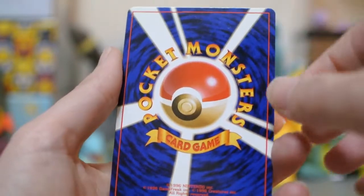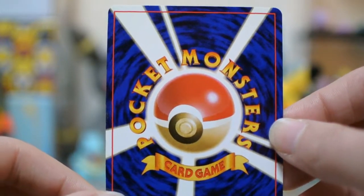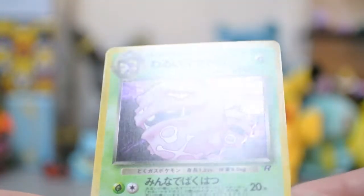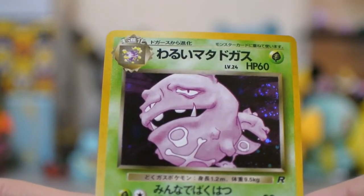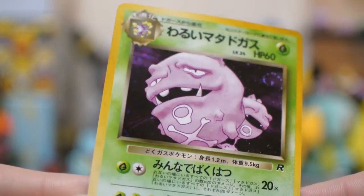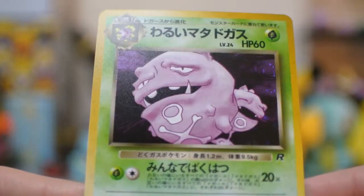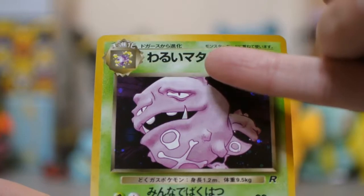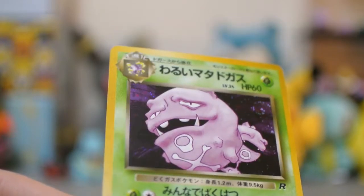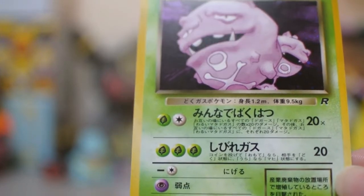And this is the last card — this will be our holo. Get hyped? Maybe? I'm a little nervous. What could it be? Let's see in 3... 2... 1... Ooh! Okay then. We have Weezing — Koffing becomes Weezing. He is pretty creepy looking. I love that dark, dark holo though. Oh my goodness. I'm just realizing his name is Matado Gas — so it's very close to being Mustard Gas. I don't know if it's meant to be or not, but wow, that is cool! He is going to get a sleeve because he is a vintage holo.